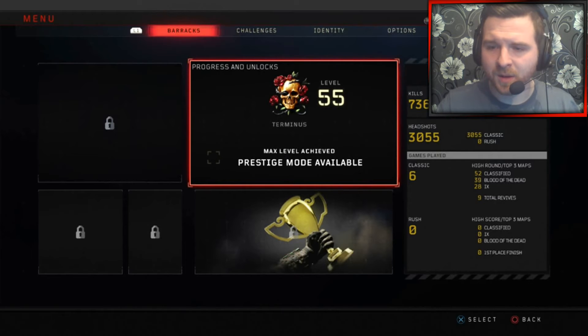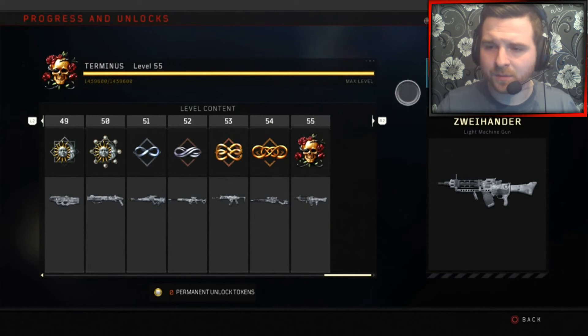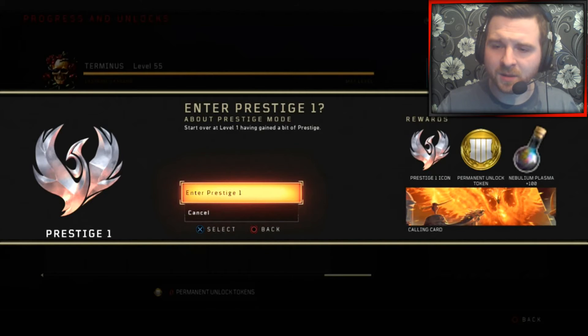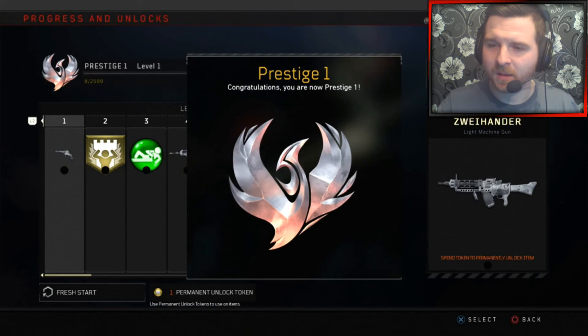Now we go into Prestige mode — max level achieved. Go on to Enter Prestige. Start over at level 1, gain a Prestige badge, enter Prestige 1. You get a Prestige icon, a permanent unlock token, a hundred Nabalian Plasma, and a calling card. So there we are my friends, I'm Prestige 1 now.